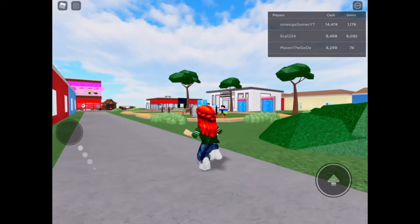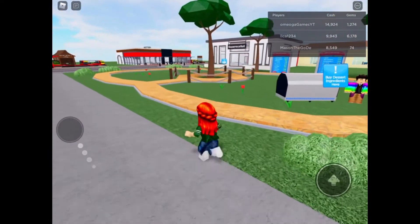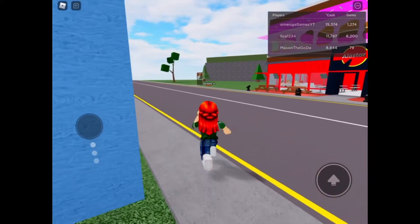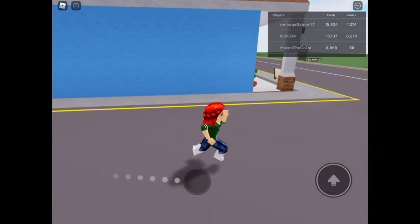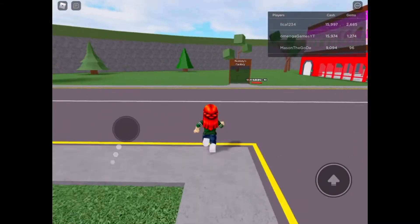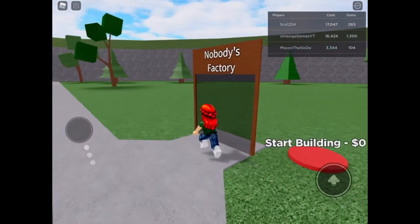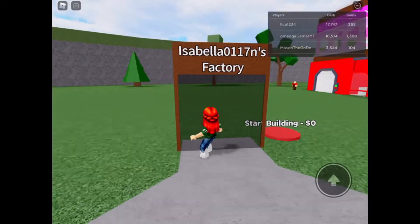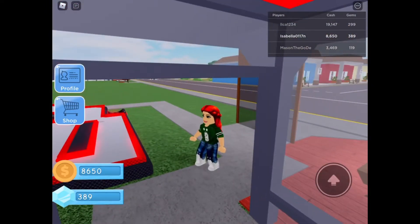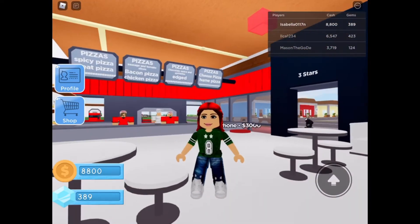So I'm going to show you how my tycoon is playing now. Let's find an empty spot - wow, everyone took almost all the slots. Okay, found a spot. Let's go to my first Pizza Factory Tycoon. Okay, now it's back in - this is my pizza tycoon, hello guys!